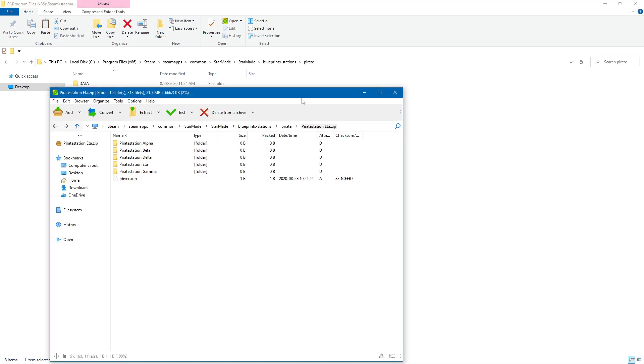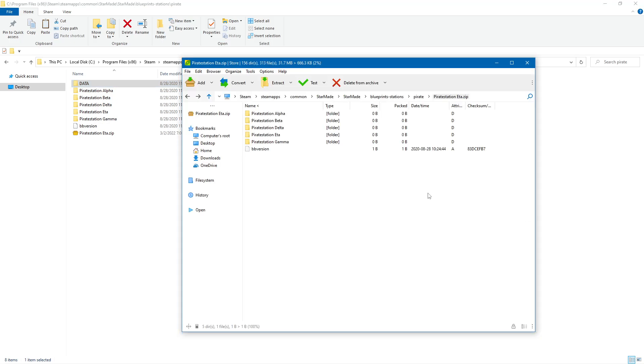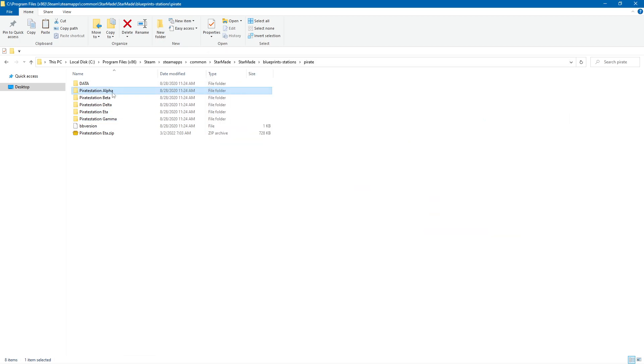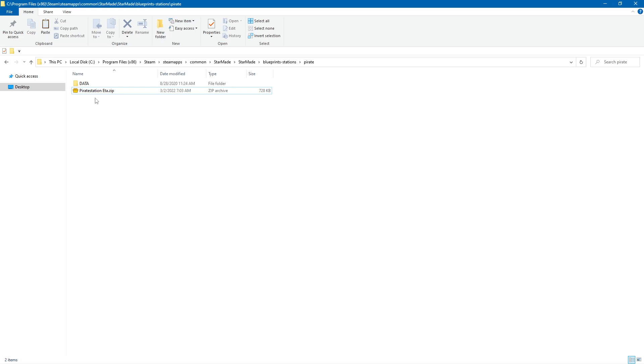Did that actually do what I wanted? It couldn't move data. So we're going to leave data because it didn't like me doing that. But it looks like it put everything else in the zip file. And also out of pure stubbornness, going to move all that to the desktop.